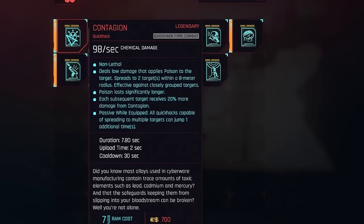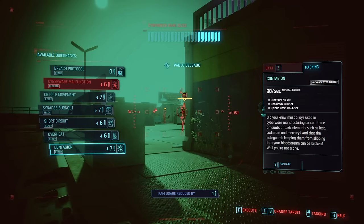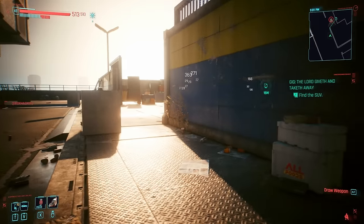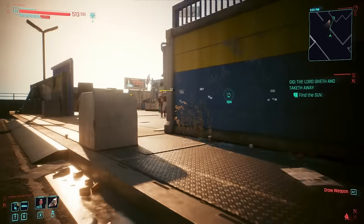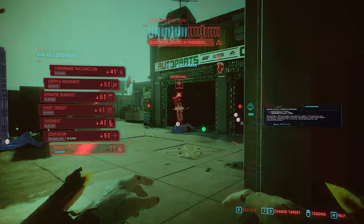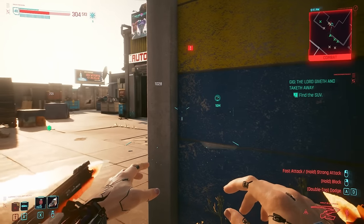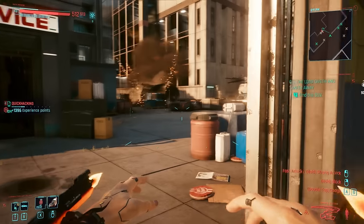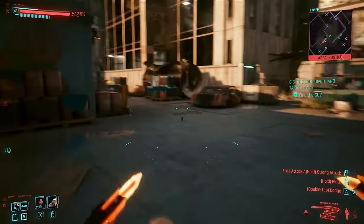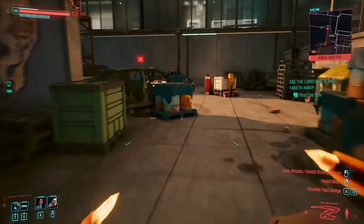Contagion is insane. Whilst it may not deal out the same sort of damage as others on this list, its ability to spread between foes is second to none. Pop this a few times during combat, and soon you'll find almost everyone you encounter will have significantly lower health bars. It's just satisfying to watch as your singular quick hack upload spreads over and over again. If you total up the overall damage across multiple enemies from one use of Contagion, its damage output can reach ridiculous heights, making it one of the most invaluable quick hacks for facing off against multiple enemies at once.